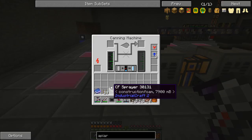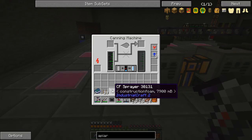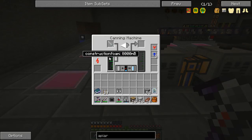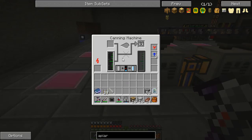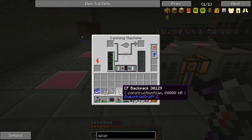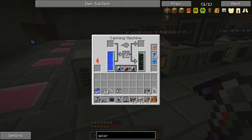I've got down here a CF sprayer and a CF backpack. As you can see, they're not quite full — I've used them just the tiniest bit. This one needs another 100 millibuckets to fill up. So if I put that in there, it'll take 100 millibuckets out of here. There we go — we've got our sprayer back. And likewise with the backpack. I don't automate filling the backpack or the sprayer; I don't even know how much is going to be left in each one, so I just come down here and fill it up. I usually put the sprayer in first and then the backpack — it'll fill eight buckets at a time.